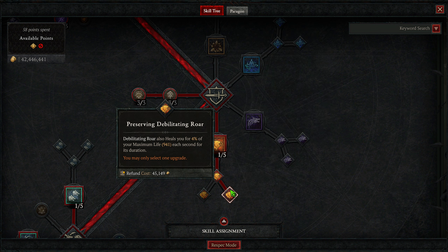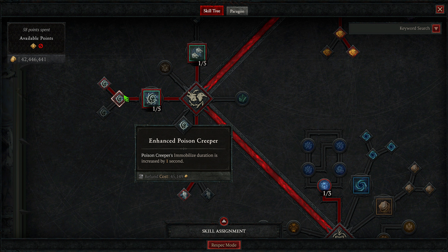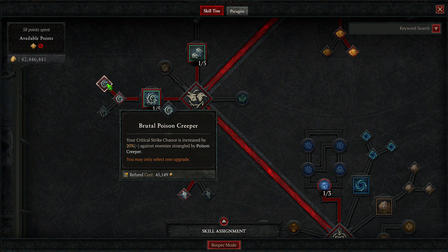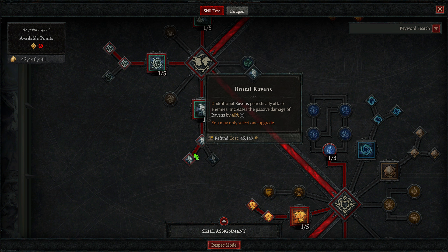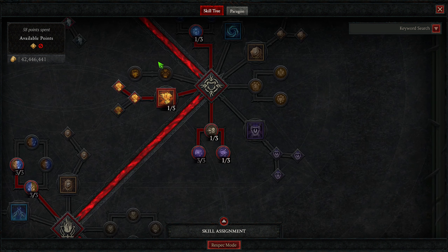This build is primarily used for doing pits, nightmare dungeons, and easier bosses. You would generally not be using Hunter's Zenith if you're using this specifically as a boss-fighting build. I'd also recommend having Wild Heart Hunger Boots, which will massively increase your damage, especially for the pit, high nightmare dungeons, or hell tides.